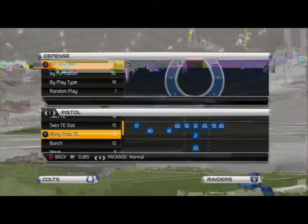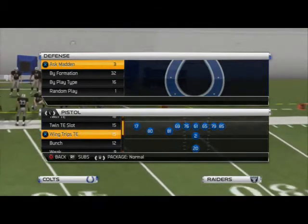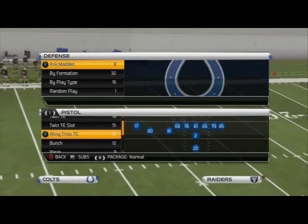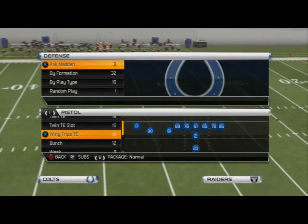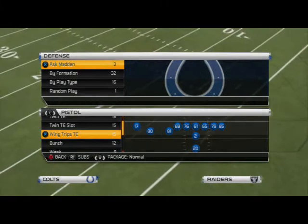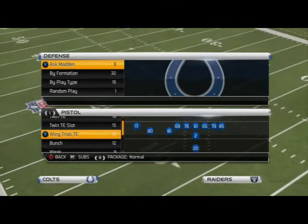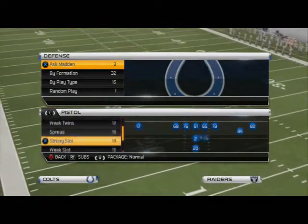The pistol is basically a mix between a single back or a pro set. It's that common ground between a shotgun set and an under-center set. Over the years it's adapted many different types of sets. It began with just a single back but has now evolved to much more, especially with how it's been effective with the 49ers, the Redskins, and teams that use mobile quarterbacks. Today we're mainly going to break down the pistol full house.